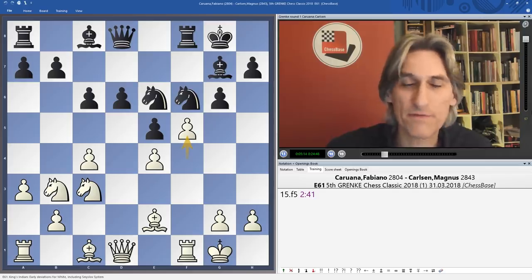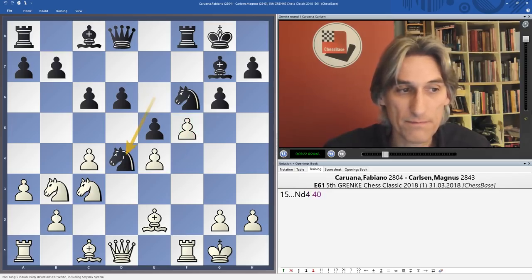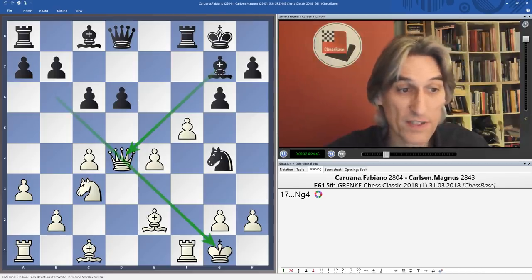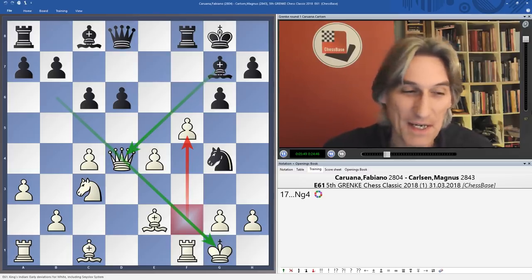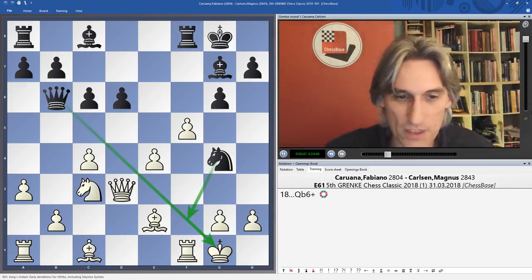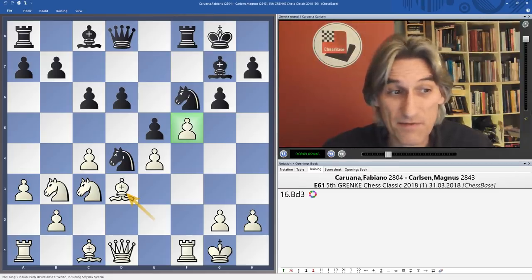Back to the position: Caruana played f5, a very aggressive move, and Carlsen threw the knight into d4. If that's taken, all those dark squares are weak — not just on one diagonal but on this diagonal as well. This is the problem when you advance your f-pawn. I often recommend to students that they should keep their f-pawn on f2, because advancing it can create serious weaknesses. For example, when the queen retreats, queen b6 check immediately exploits that, followed by knight f2 check.